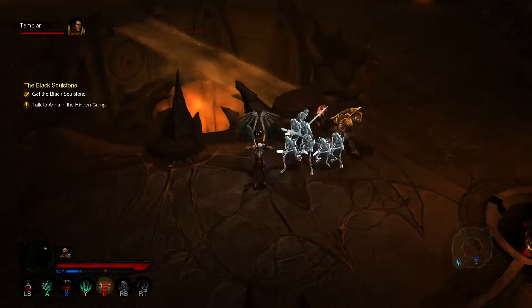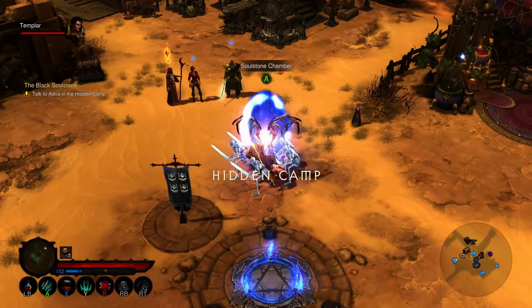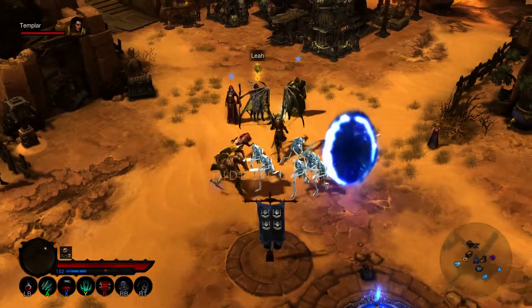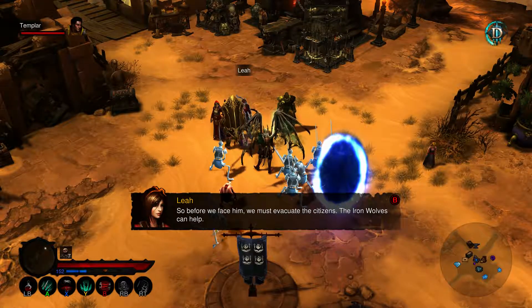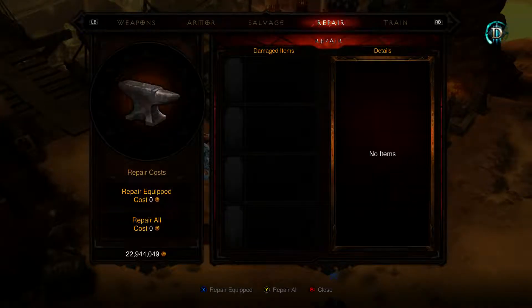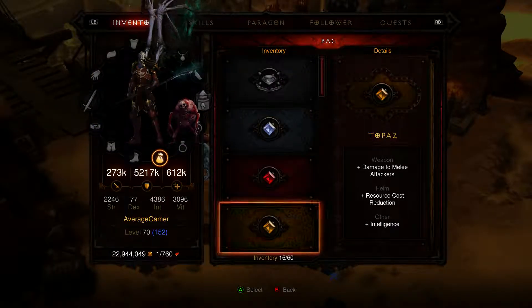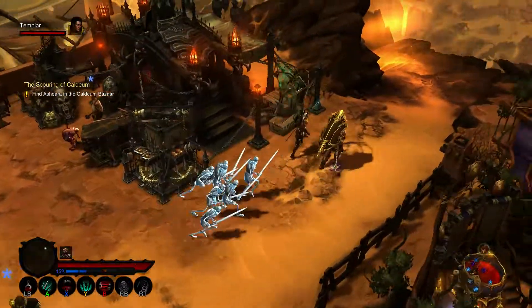Talk to Adria in the hidden camp. 16 million XP - we have no choice, so before we face him we must do that. Let's speak with them. Let's sort out my script stuff. I have another Marquis amethyst which would increase my attack, but we're doing alright.